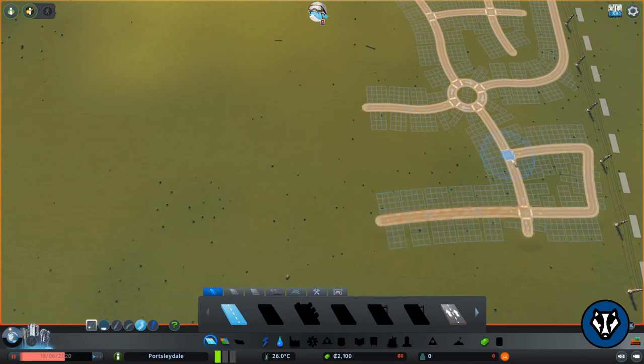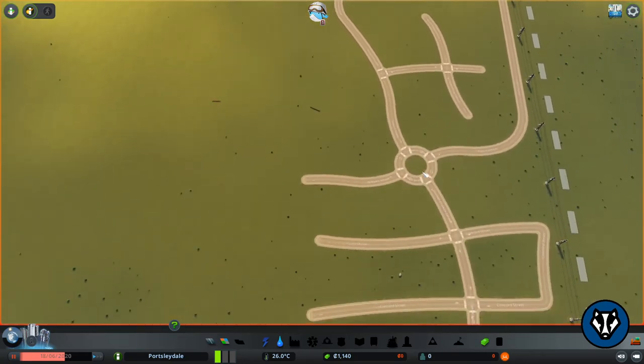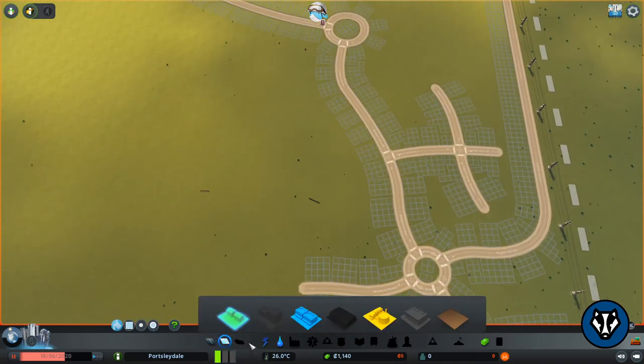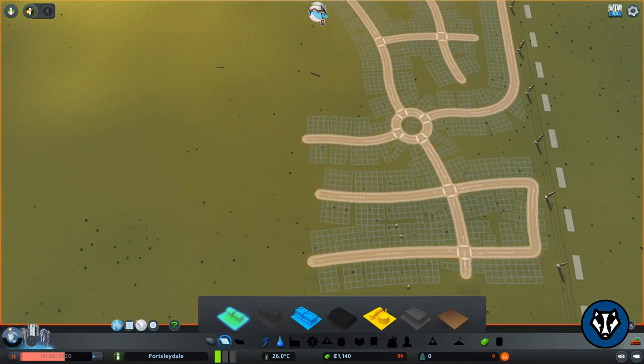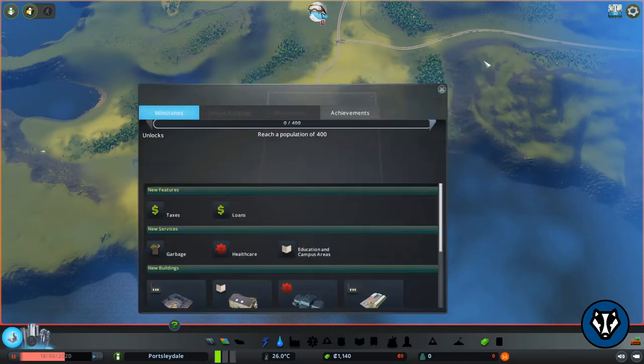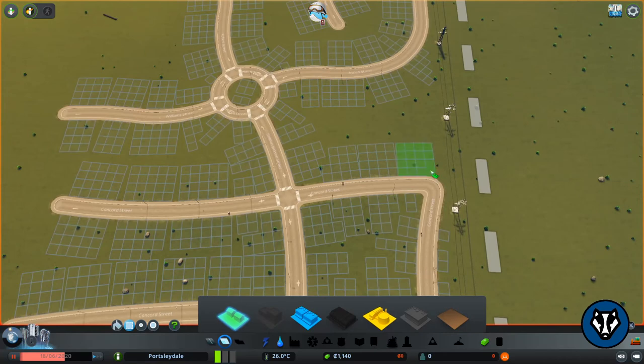We're going to come back and redevelop this later — just hang tight, this is just to get through the game. We're going to leave ourselves a bit of budget room before we turn it on; we just need to get to the 400 population milestone — the Hamlet rank. So we're going to put down zones quickly. It doesn't look pretty at all, but that's not the point — the point today is to make the 400 target.